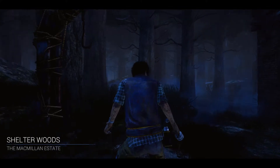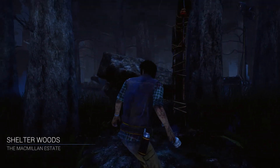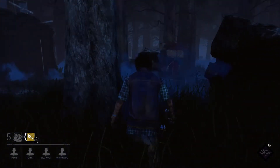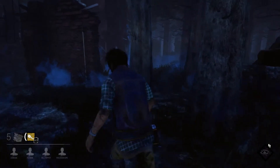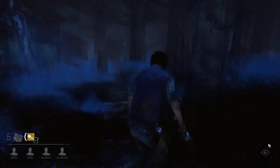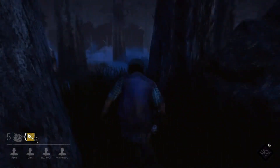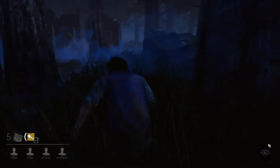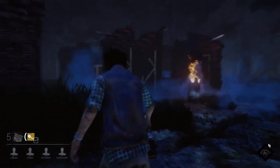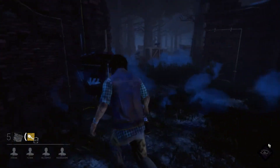Here we are in the Shelter Woods. Don't know who the killer is. We've got a hook right here. Need to find a generator to escape — we need to find five of them in total and then open up the door. See, there's a door right here. I want to be careful of not getting spotted by that killer. Generators — you'll be able to tell them by looking. They'll have things on them like that.